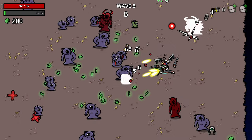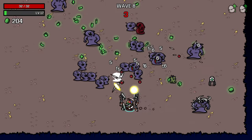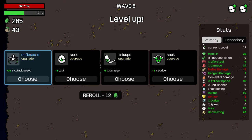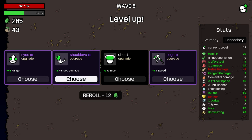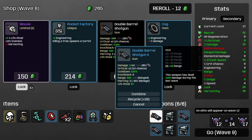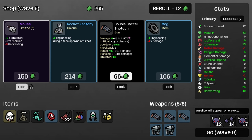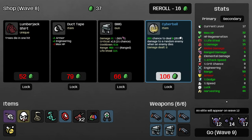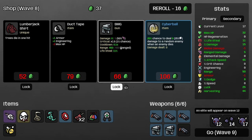I have pretty good wave clear for this point. The main thing we're missing is any more damage — piercing shots would be the best thing we could find here. I'll take some attack speed and three flat ranged damage — that's great and is going to really boost our damage overall with SMGs. I'm going to level the SMG and buy the shotgun, then buy the mouse and roll once looking for more weapons primarily. We want to lock stuff, because locking is inherently good for this character because of how much the cost of items goes up every level.